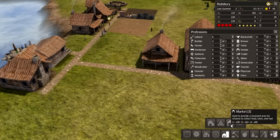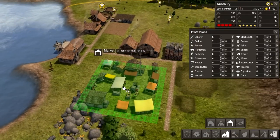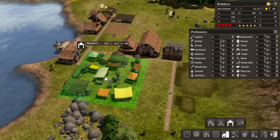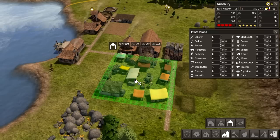We've already got a market — for citizens to collect food, tools and fuel. Holy crap, I didn't realize it's going to be this big. Well, I'm guessing the market can go here. I don't think I should build this yet — it costs 40 iron, 62 stone and stuff.